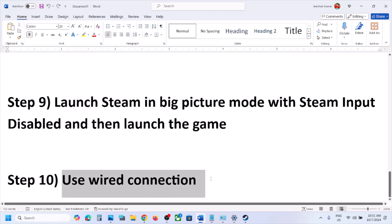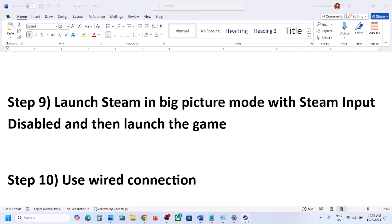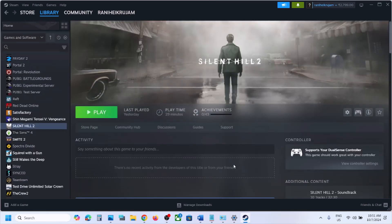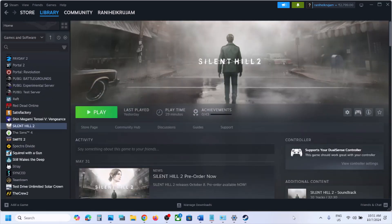If still not working, use a wired connection — connect your controller using a USB cable to the computer instead of wireless, and then check. One of the steps shown in this video should help you get the controller working with the game. Thank you for your time — please like this video and subscribe to the channel.